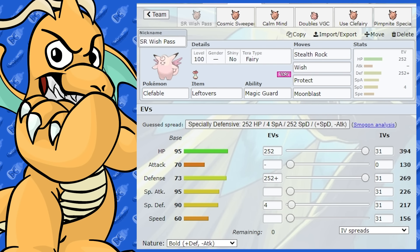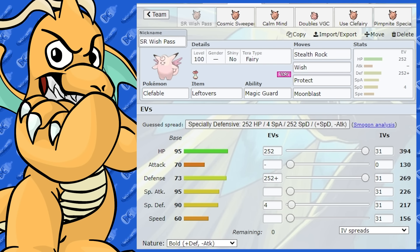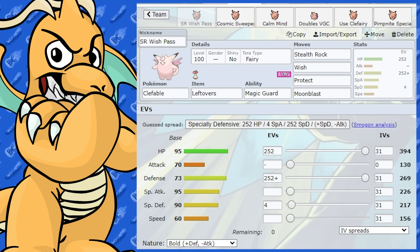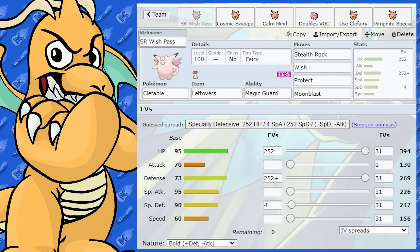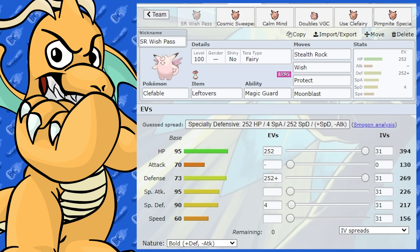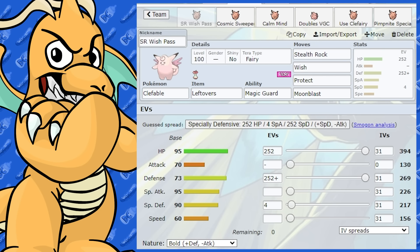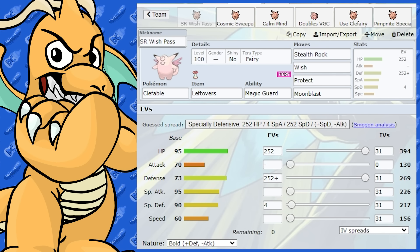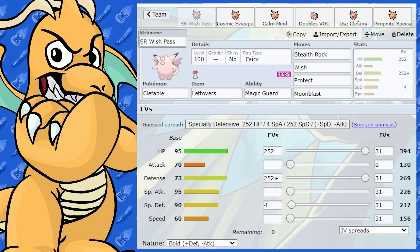Clefable is one of the new returning Pokémon and we're going to cover that plus some Clefairy stuff today. Looking at Clefable's stats, it's more of a support Pokémon all round. Its best stat is its HP and it's got decent special defense and special attack. It learns moves that are very good for support and it has great supportive abilities as well.